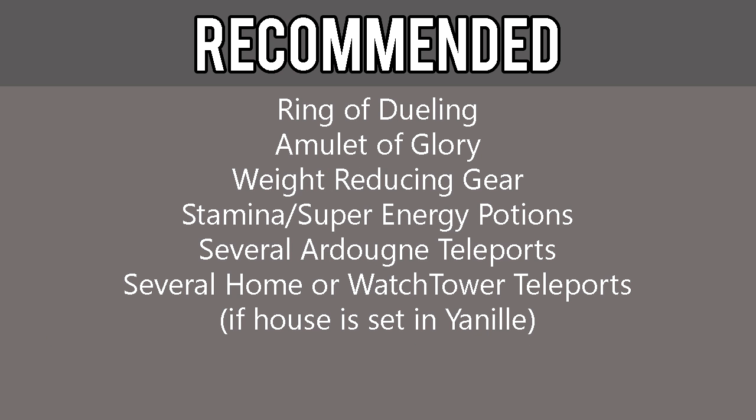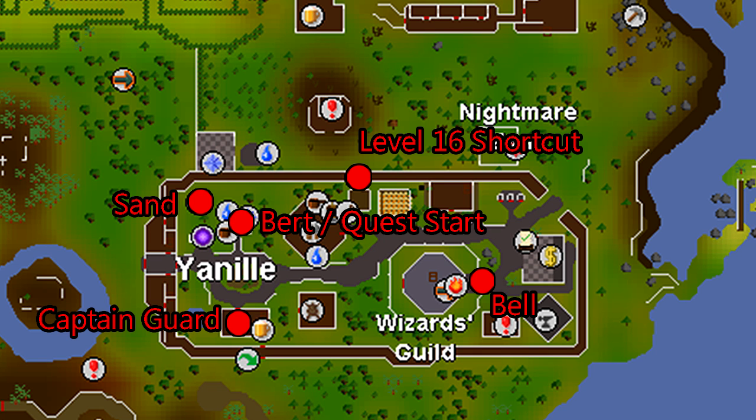Although not required, it is highly recommended that you also have a Ring of Dueling, Amulet of Glory, weight-reducing gear such as Graceful, Stamina or Super Energy Potions, Ardougne Teleports, and Home Teleports set for Yanille or Watchtower Teleports. There are some maps in the description below to help identify key points of this quest — open it up to keep it handy.